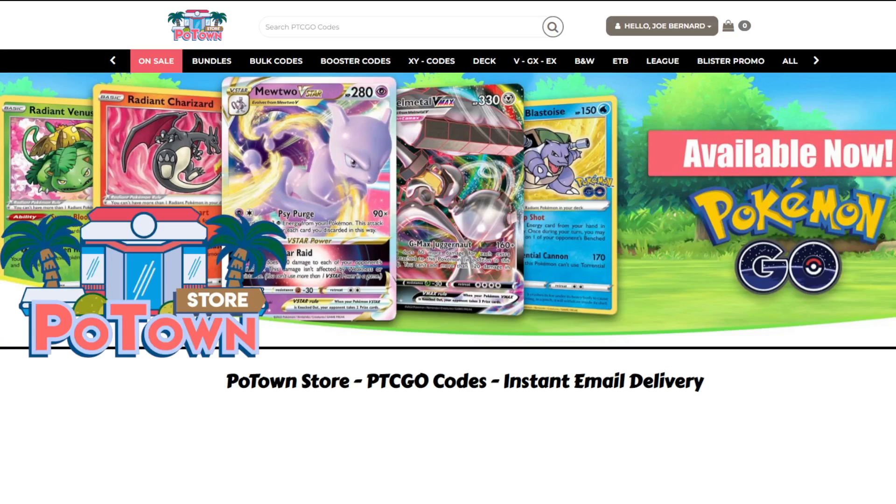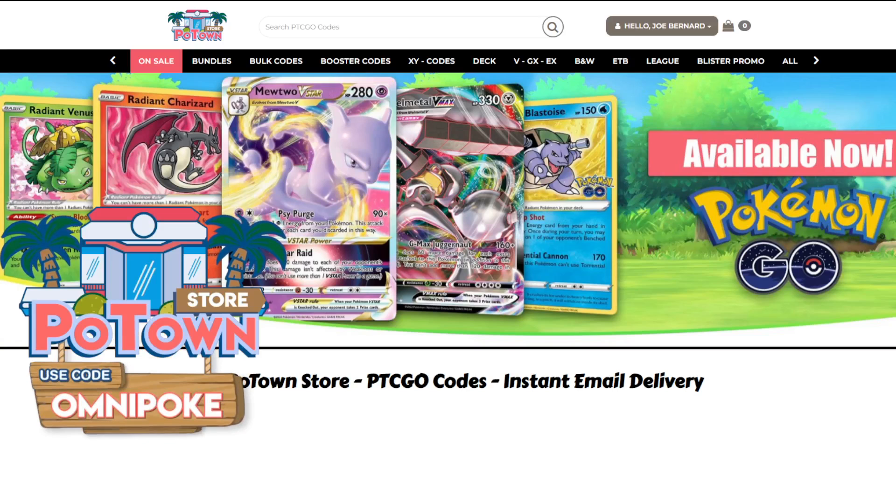Hello everyone, it is Joe here from Omnipoke, the channel that brings you guys everything Pokémon. If you're looking for PTCG codes including the stuff from Pokémon Go, make sure you check out the Poetown store — you can get a 5% discount on your order using code Omnipoke.